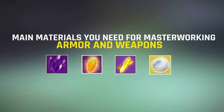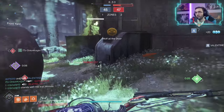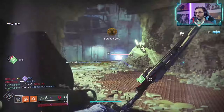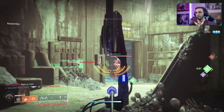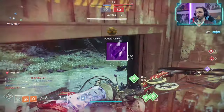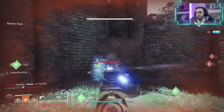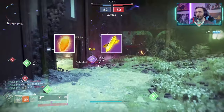Now let's take a minute to talk about the materials you need to masterwork your gear. For completely new players, masterworking increases your overall stats on an armor piece. Let's start with the easiest material: Legendary Shards. Just dismantle armor, weapons, shaders — pretty much everything you don't need — and just play the game, and you will get a lot of Legendary Shards. When you decide to masterwork your best gear, you're going to need three other materials: Enhancement Cores, Prisms and Ascendant Shards.